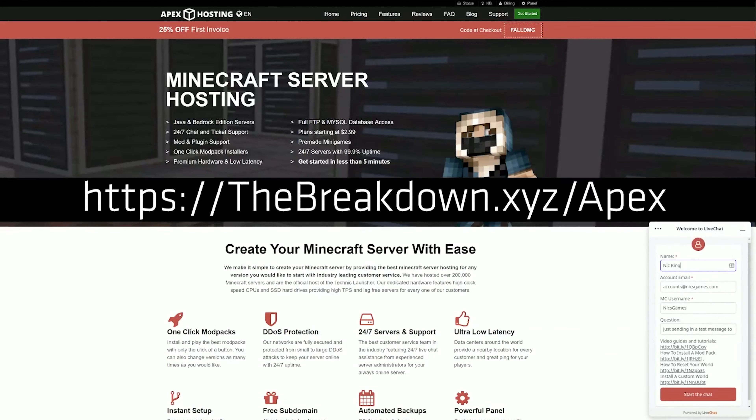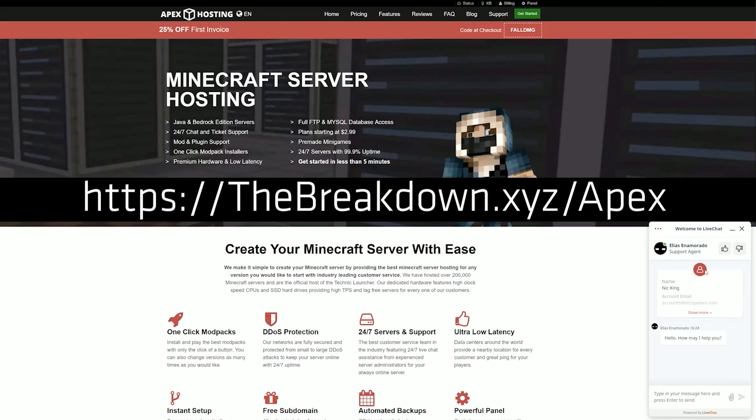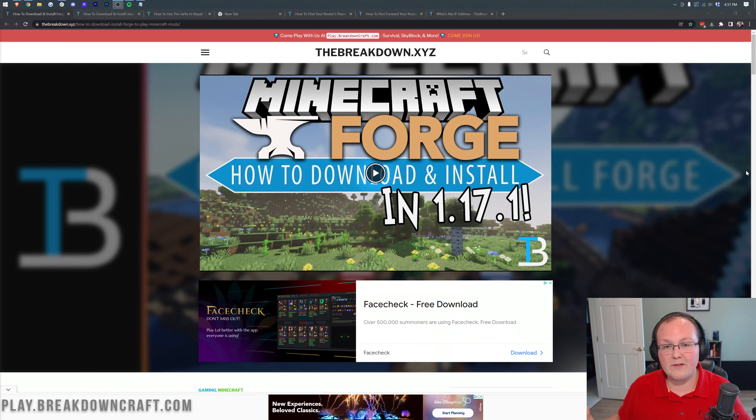As you can see, this is a 20-plus minute video and it's very difficult to create a Forge server — there are more steps compared to a vanilla server. That's what makes Apex so great. You can find Apex at the first link down below, thebreakdown.xyz/Apex. Nevertheless, if you want to create a server locally and run it on your own computer, I'm going to show you exactly how to do that as a modded server.